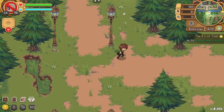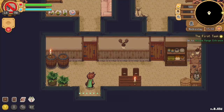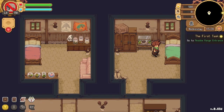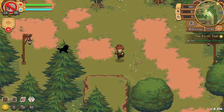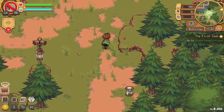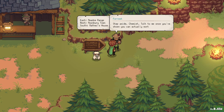We've exhausted exploring the town for now. There's a flower house with a barn — and oh, I spotted a turtle actually moving! I'm just enjoying the vibe of this game. Let's head directly to our quest and prove ourselves! Our ranger tells us to step aside until we've shown we can actually work.